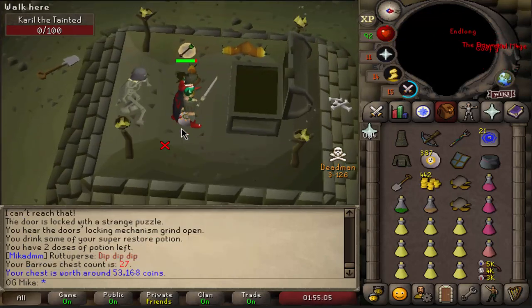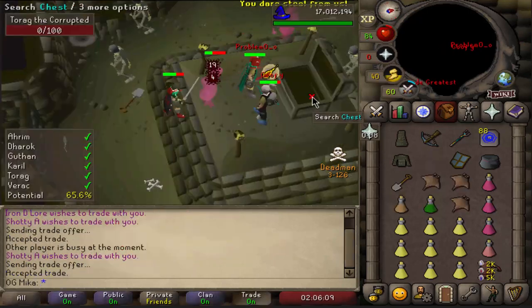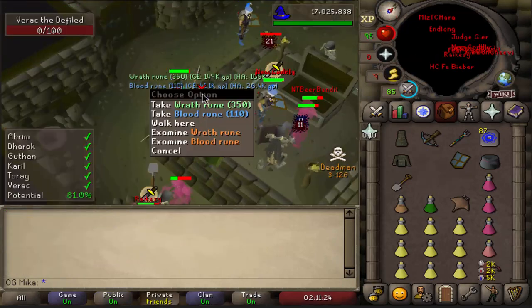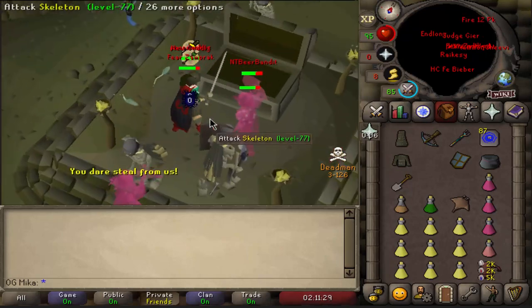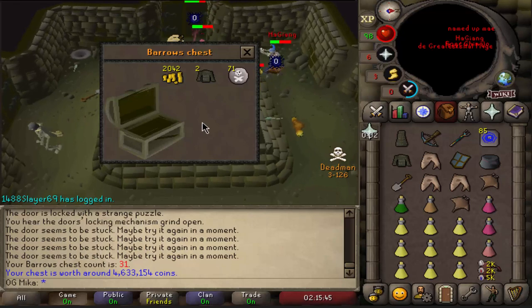Nothing... again nothing... and once again nothing. Do you believe, guys? Because I believe in the next chest. Wrath runes, blood runes and an item — but it's not great. Come on... yes! Finally!